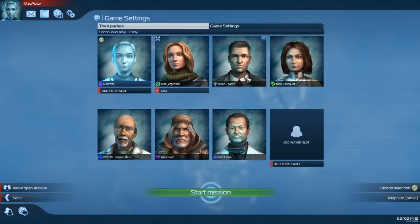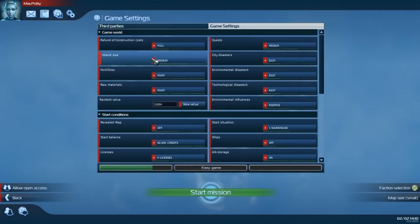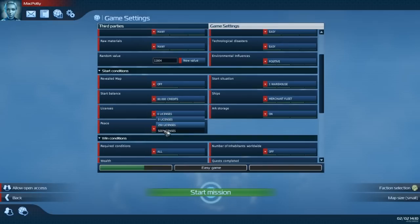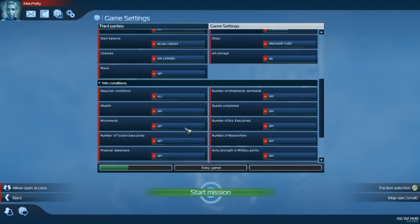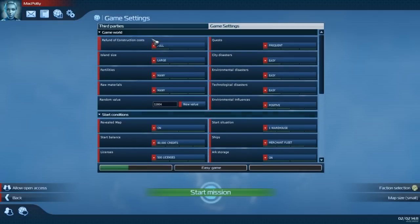We'll start with an easy game so we can go into the basics of the actual game. Positive, one warehouse, start with merchant fleet - you'll see why once we get onto it. Start with licenses, reveal map on, just to make things easier. You can see all this here; this is how you set up a continuous game. I like this little feature - it will show you how difficult the game will be at the bottom based on the settings that you use. As you can see, it's going to be very, very easy. So we'll start the mission.